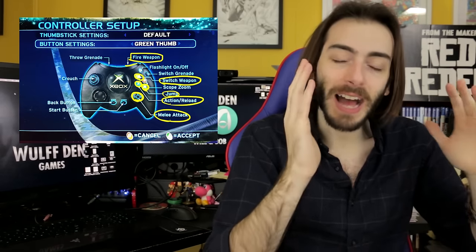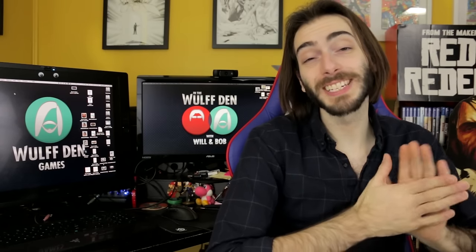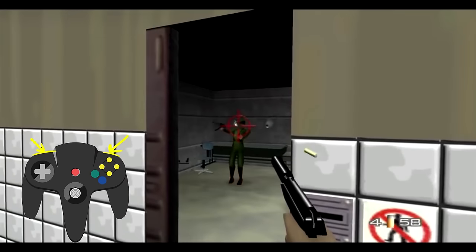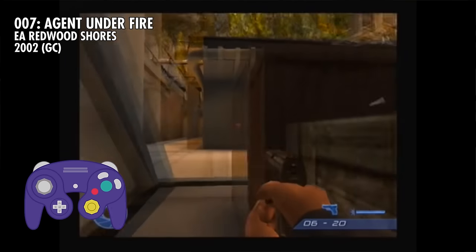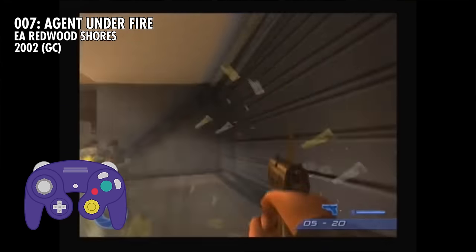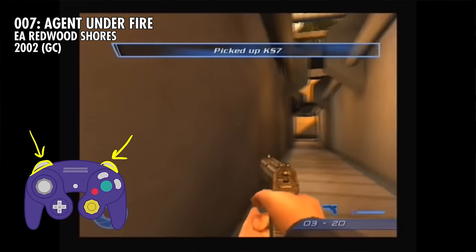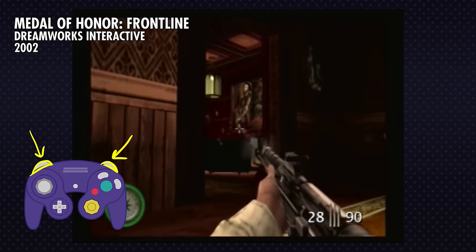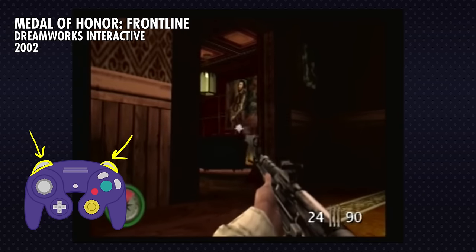What game popularized iron sights? I believe this was derived from the necessity to slow down movement to aim. Movement controls at this time were really weird — either overly sensitive or way too stiff, with no middle ground. You had the shoulder buttons to aim in games as early as Goldeneye. The Agent Under Fire port on the GameCube also had L to aim and R to shoot. But I believe it was Medal of Honor Frontline that really popularized this mechanic. I remember this game feeling really, really good, but these still aren't iron sights — this is just zooming in on the crosshairs.